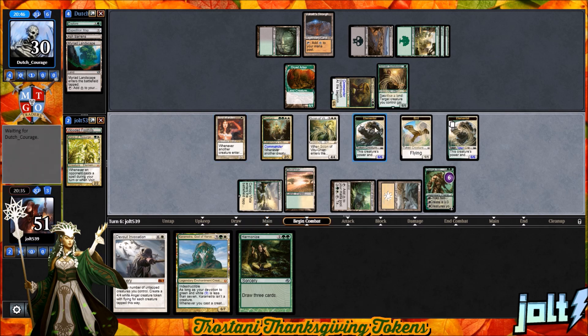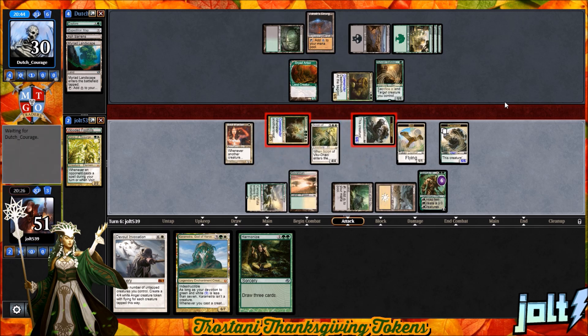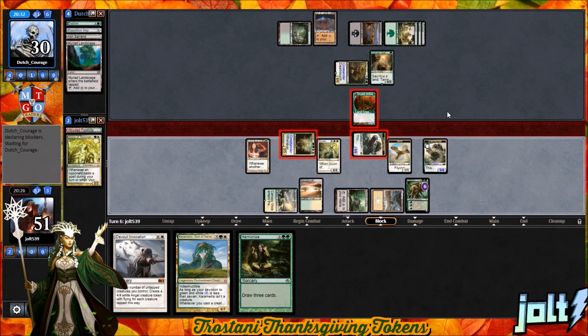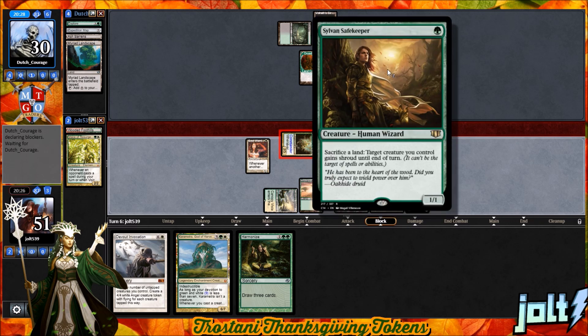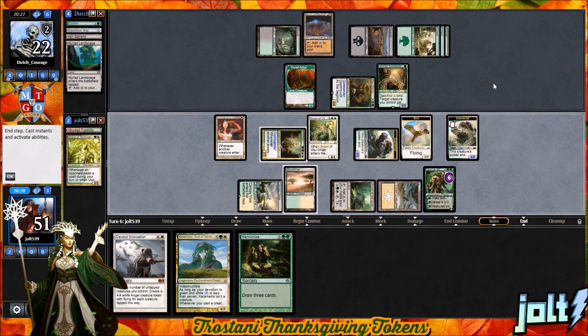We're swinging Trostani — that's going to be the 1/1 Dryad Arbor and Sylvan Safekeeper with a 2/5, so we don't have to worry about losing it. Let's push in with the Elemental token — that's going to be eight coming across, putting our opponent down to 22 if they don't block. The Dryad Arbor goes on the Elemental token, and Sylvan Safekeeper will be the block. Sylvan Safekeeper is really good with Gitrog with that sacrifice-land synergy to get a lot of card draw. Put our opponent down to 22 and pass the turn.